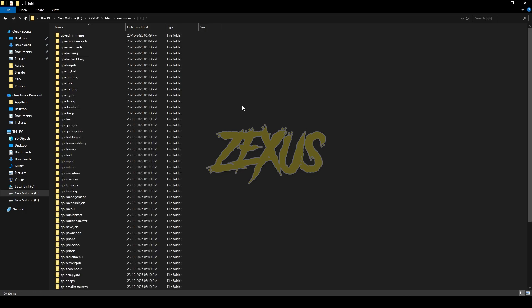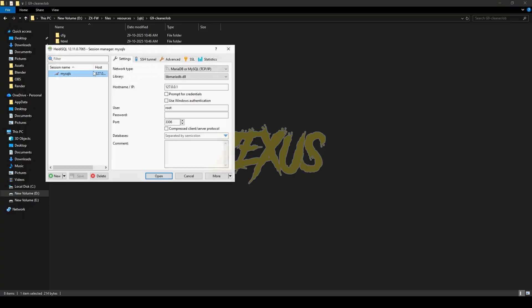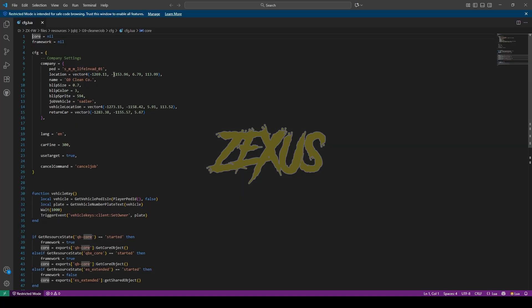I'll be extracting it over here just like this. Now open the file. First of all, we have to run the SQL of the script. For that, just double click, open your HeidiSQL, select your server, then click on Run. Now open the cfg folder, then cfg.lua.